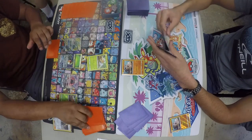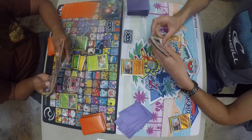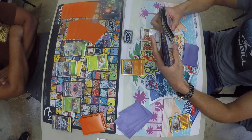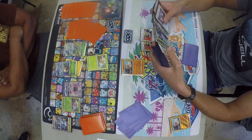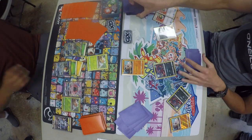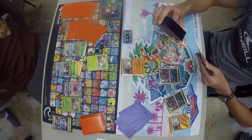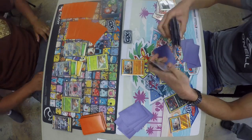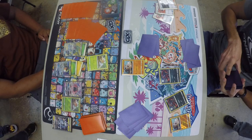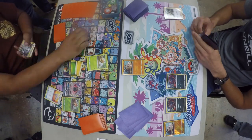I have six cards in hand, play a Ray, mill three, get an energy, attach an energy to a Ray on the bench, and pass. We see two Nest Balls from Antonio — he's going for two Zoroarks trying to get that started and maximize his draw engine. We see a Maolo, which is unfortunate since Maolo is usually a mid-to-late game card. He grabs two things to put on top of his deck and passes. I get a Rescue Stretcher.